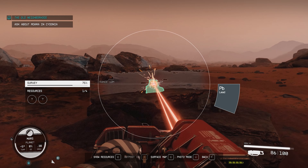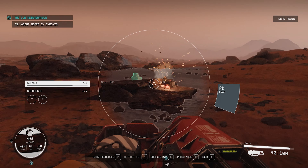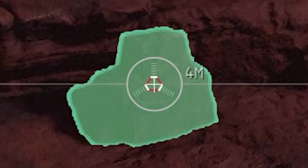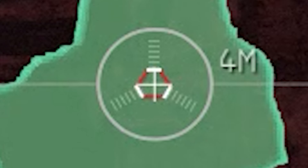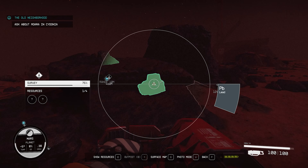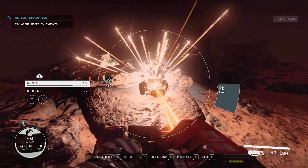Hello everyone. All you have to do to mine resources faster with your laser cutter is simply hold aim-down-sights. You can see in the center of the screen those little white lines focus, and once all three of those white lines focus in the center and then you use your laser, you're going to instantly cut through resources.